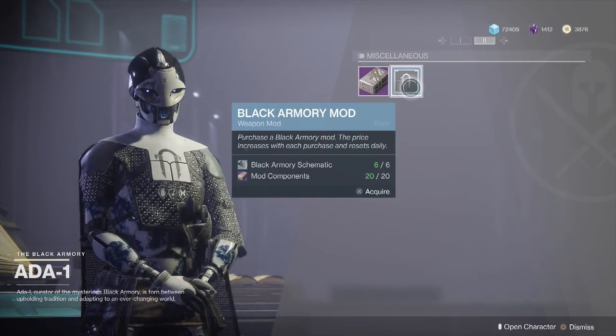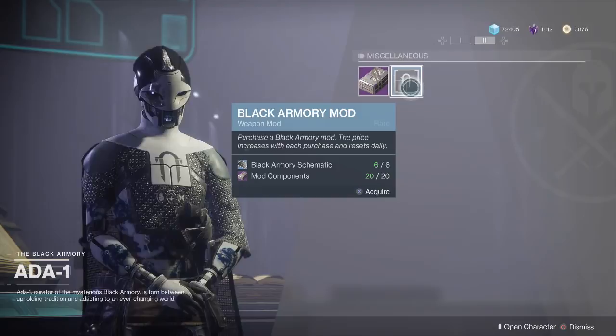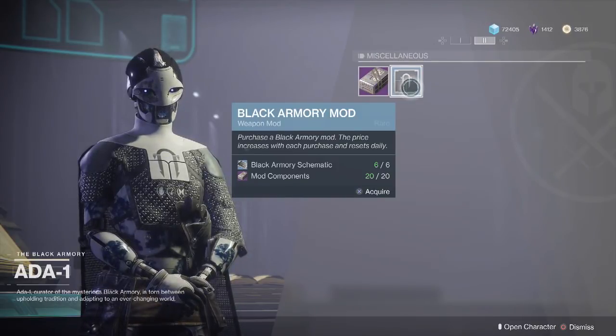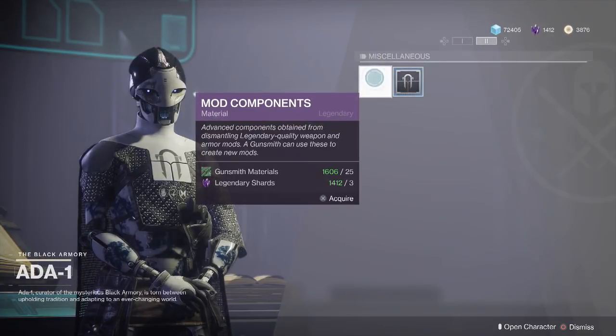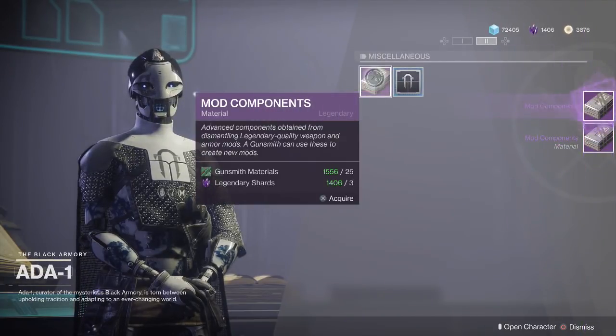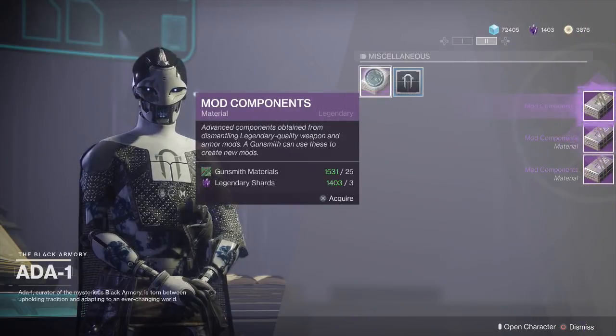The cost for these mods is significant. The very first one you buy each day will cost you 1 schematic and 10 mod components. The next one will cost you 3 schematics and 15 mod components. On my third Black Armory mod the price has gone up even more. Much like with Spyder and Enhancement Cores, these cost more and more as you keep buying them. She does sell mod components, but they are pretty steep in price as well.